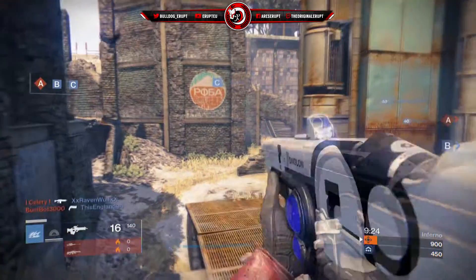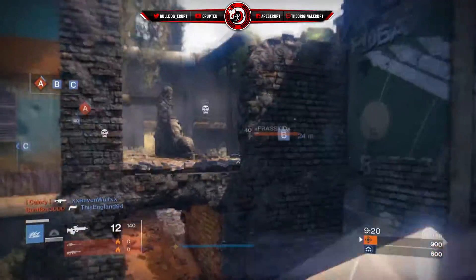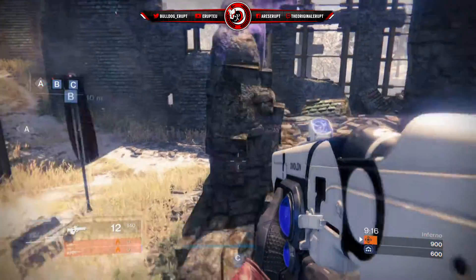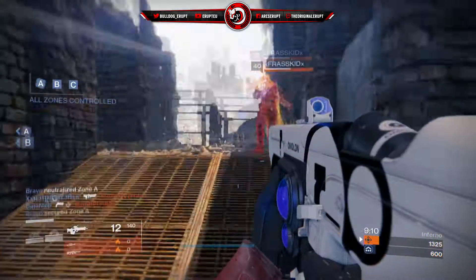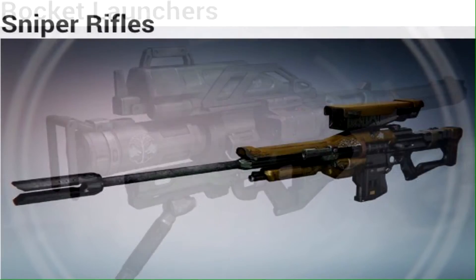Hey, what's up guys, my name is Erupt and welcome back to another Destiny video. In today's video we are going to be looking at the start and end dates and everything in between for the Iron Banner, including the loot and exactly how we get the loot. The loot this week will be a Sniper Rifle and a Rocket Launcher — the Rocket Launcher going with the green traditional look and the Sniper Rifle going with the nice golden look.